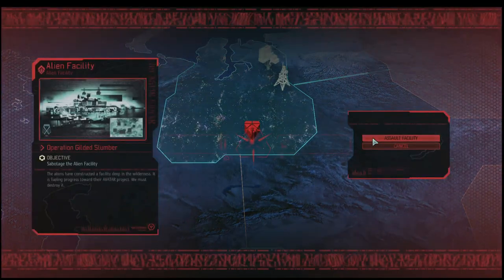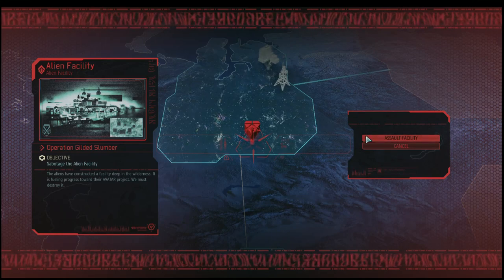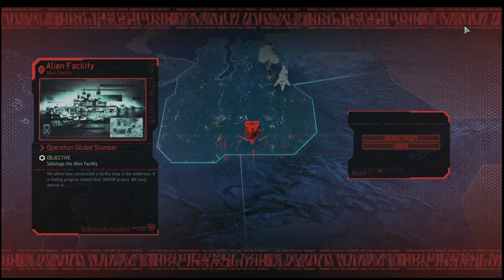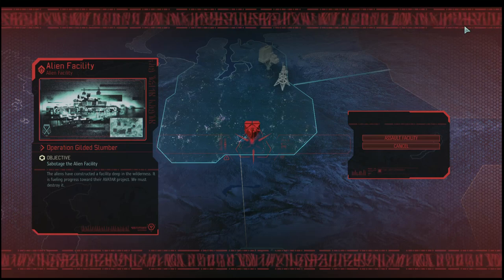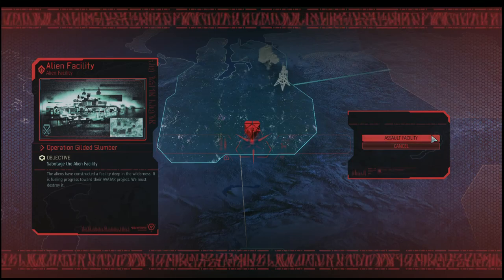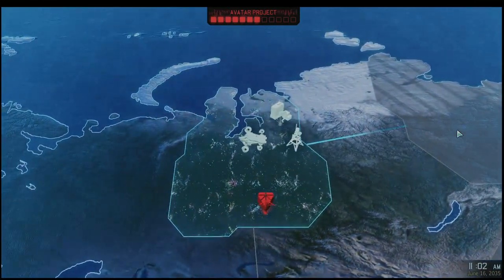We are going to go launch into our mission. We're going to visit an alien facility and take a ding out of the Avatar Project. These are fun missions — they're sort of optional, although it's tough to make it through a playthrough without doing one. The aliens have these facilities and they are working towards their ultimate objectives. One way you can delay your almost-certain doom is to go in and sabotage these things. Operation Gilded Slumber — that's a pretty strong op name.